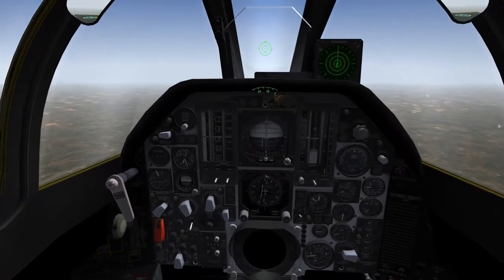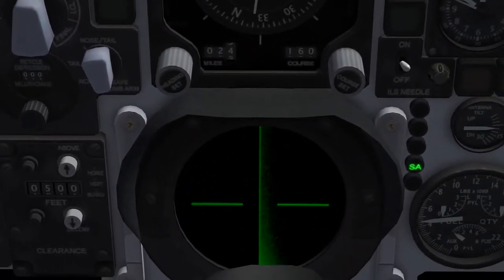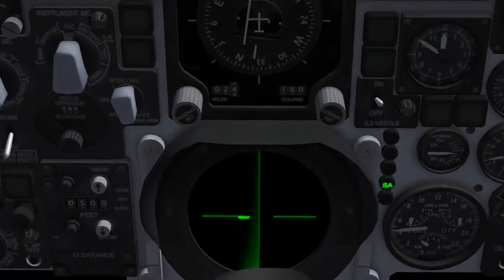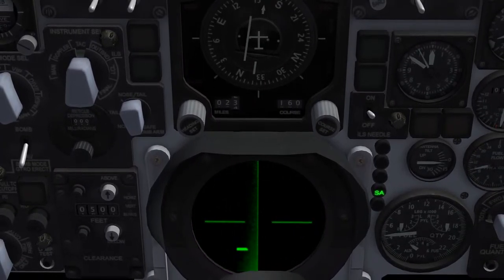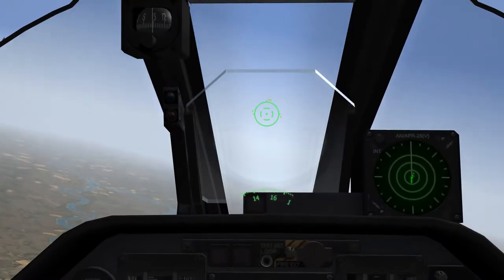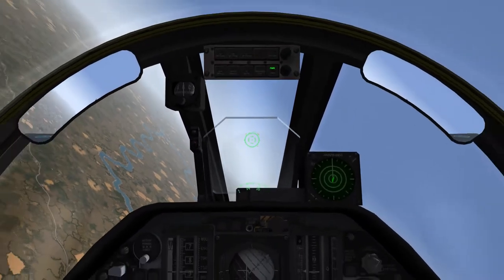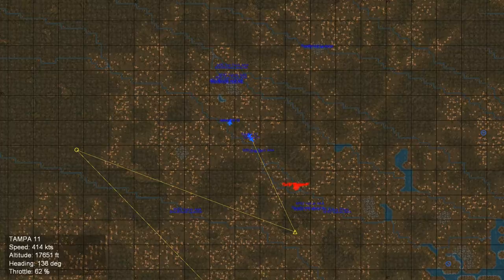The first thing we need to do is turn on our radar. We use the Page Up button for that, and using the Page Down button we can cycle through the different ranges. We have contacts on our radar, and we can confirm with our map to see exactly where our target — a number of TU-16 Badgers — are.